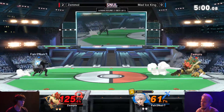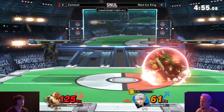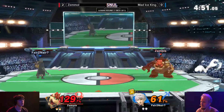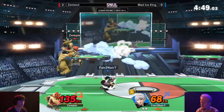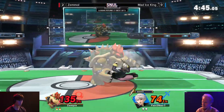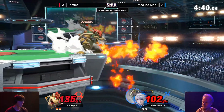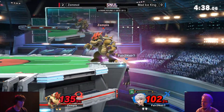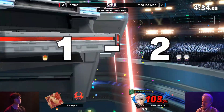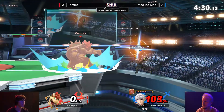He's really keeping it off of him very well, throwing out the small thunders here - just doesn't want to interact, just keep him off. There's a Thoron. Side B right near the ledge - doesn't take it, but does do a lot of damage. Don't jump fair please. Spot dodges - that's actually really good for Mad Ice King. I think Mad Ice King on purpose steered it off stage, and that's actually a really good option there.